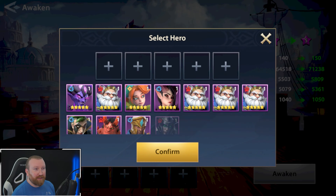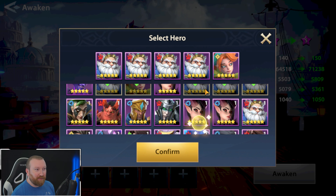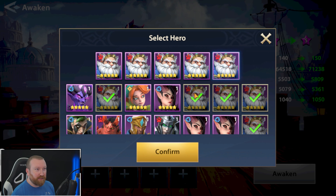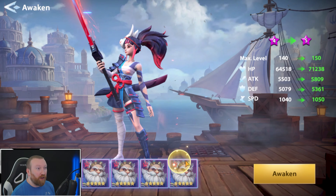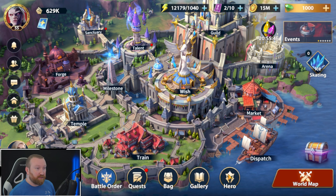All right, let's feed all of you off — bye bye, we don't need you anymore. Actually, hold on — we can feed all of them and we could probably build another A5 hero as well. The problem is going to be not having the skill scrolls honestly.